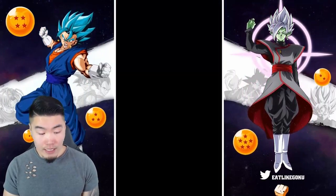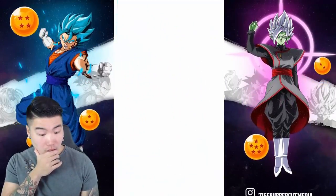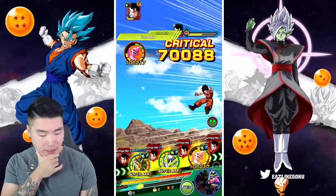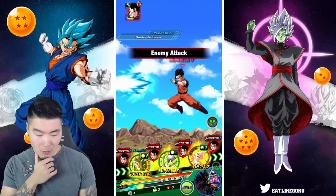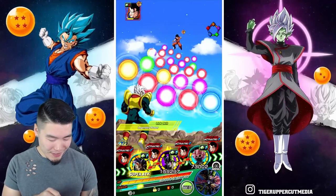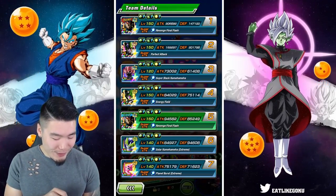We're still gonna debuff him here, hopefully additional as well so we can keep the debuffing going. No additional. Just don't super Boo. Don't super Boo. So freaking nervous, guys. Oh my god! Apparently we decreased his attack to the point where he's doing double-digit normals to Kid Boo now — with type disadvantage. This strategy is working well.